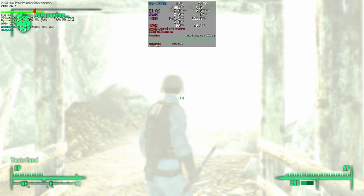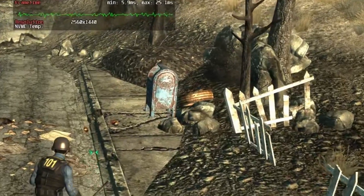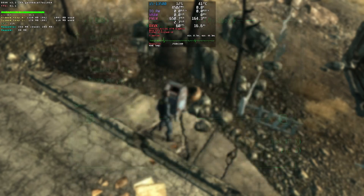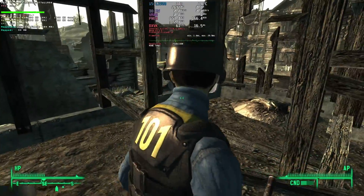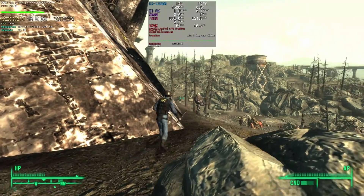Coming out into the world for the first time, the framerate is a bit unstable, but not so much that it's noticeable. There's always goodies in this mailbox, even if the bombs dropped 200 years ago. More stuff to collect, even though raiders and scavengers have had two centuries to loot these ruined houses. Asset pop-in is a fact of life in these games, even though today's computers are more than well-equipped to just have everything loaded in.